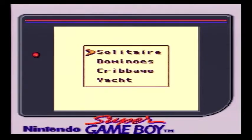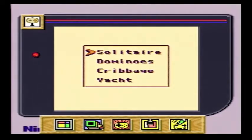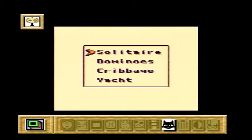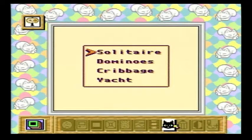So you have four games to play. You have Solitaire, Dominoes, Cribbage, and Yahtzee. Now, you might notice this game is not very friendly with the recording at all. We need something perfect for this. Kitties? Does that go well in the background? Yeah! Kitties go wonderful in the background.